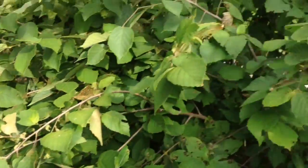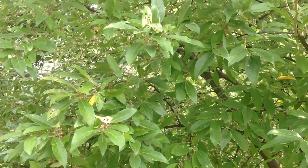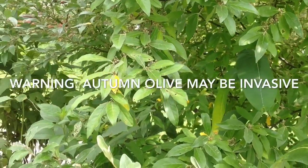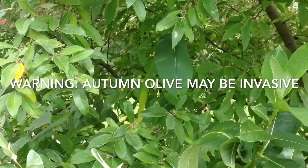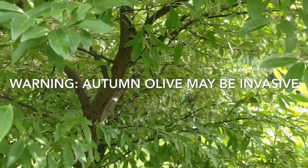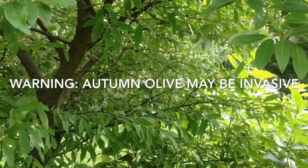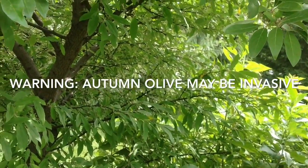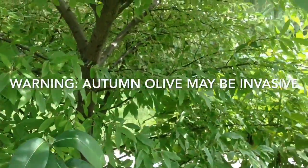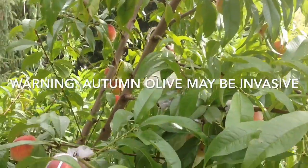Behind me we have an Elaeagnus — two species: Gumi and Autumn Olive. Being here in the city surrounded by Autumn Olive, we don't feel like we're introducing anything noxious or invasive. We also use this as a major food source — the lycopene berries have a flavor very similar to tomatoes and we use them to make our main tomato sauce, from something that is a perennial we don't have to plant or fertilize, and it actually helps fertilize the system next to it, such as this peach tree here, which is growing just gangbusters being surrounded by so many nitrogen fixers.